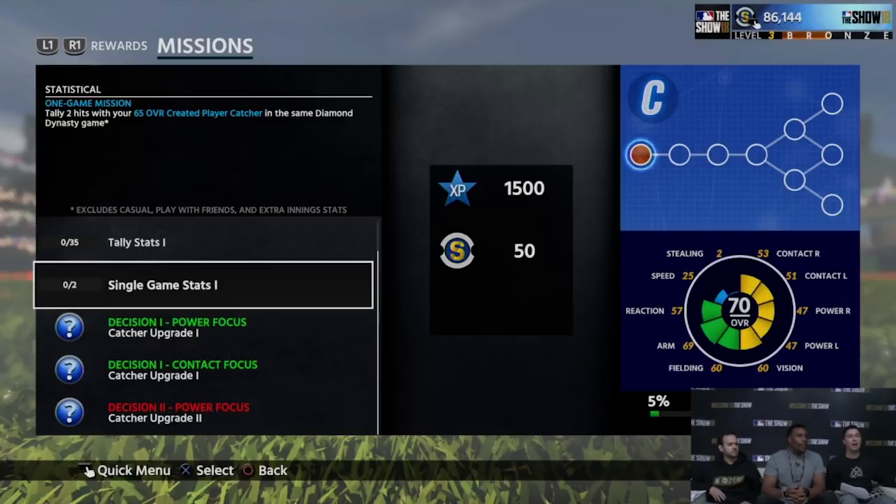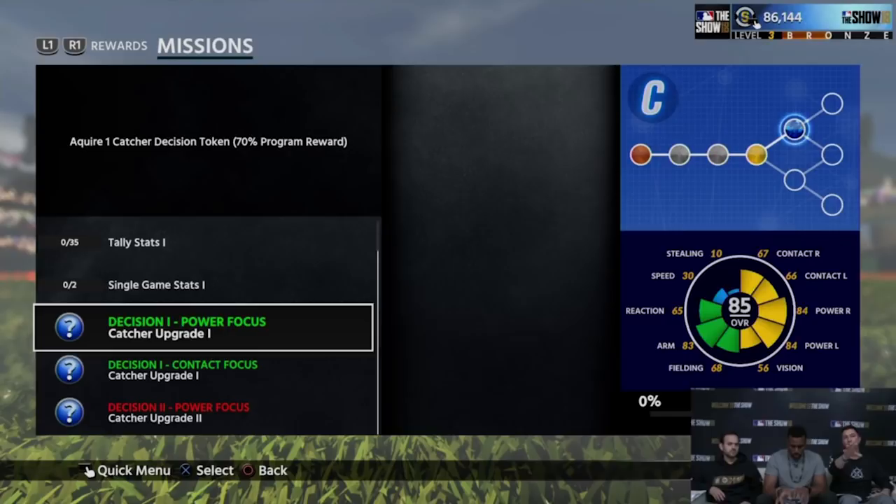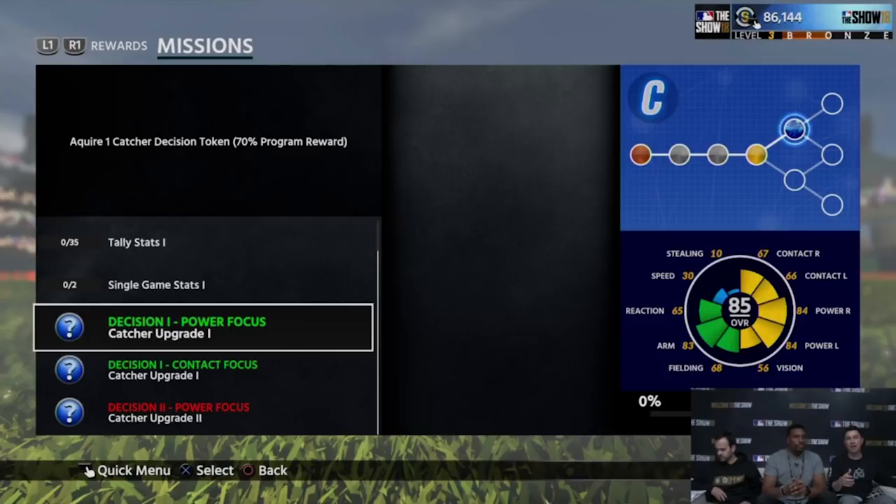On the far right of the screen, the bronze circle is highlighted, and a 70 overall is shown in the bottom right — that's telling you this is the reward you're working towards. When you get down to the decision of power or contact, it changes to an 85 in the bottom right. So you can see one path focused on power and compare it to contact. You're looking at a 60s contact guy with 80s power, versus flipping to 80s contact with 50s power. Those attributes are the essence of the player.